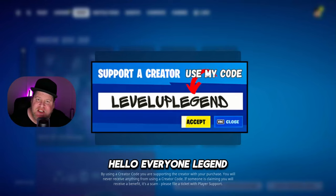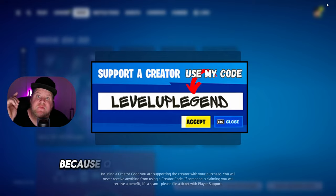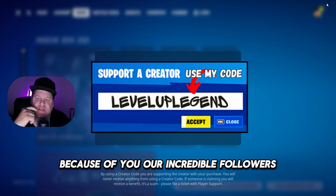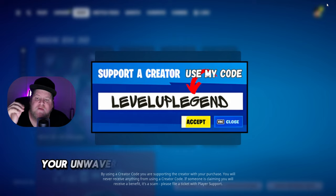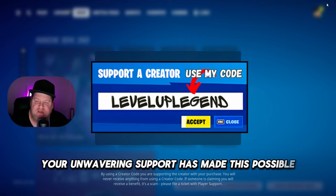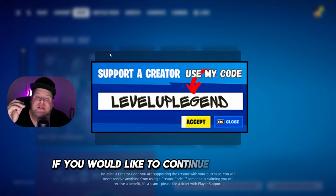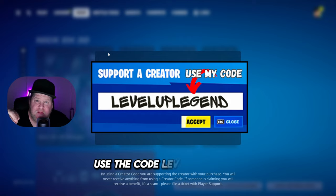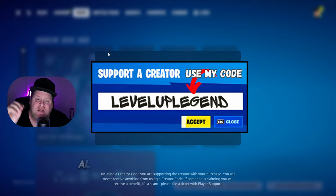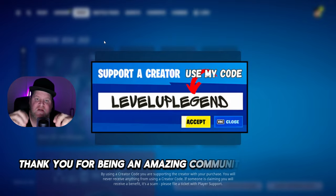Legend here, your go-to Fortnite streamer. We are thrilled to announce that because of you, our incredible followers, we have officially joined the Epic Support a Creator program. Your unwavering support has made this possible, and we couldn't be more grateful. If you'd like to continue to support us in a new and exciting way, use the code LEVELUPLEGEND, all caps, in the Fortnite item store. Thank you for being the amazing community that you are.